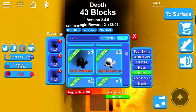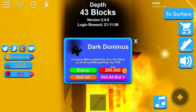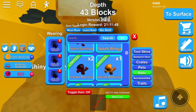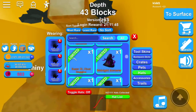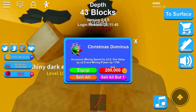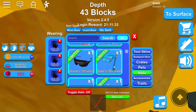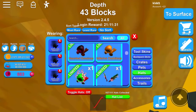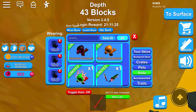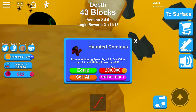After Light Dominus we have Dark Dominus — increases mining power by 700, that's a very good one. Christmas Dominus comes in at 750. Inferno Dominus is better than Light Dominus by 50 more at 650. Haunted Dominus is 800 — a pretty good dominus and it has a good look.